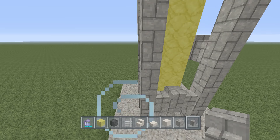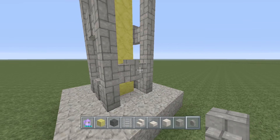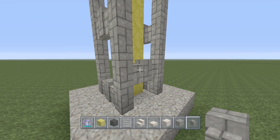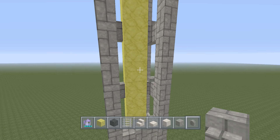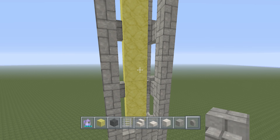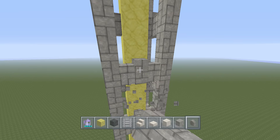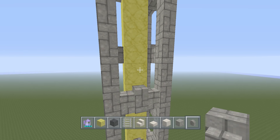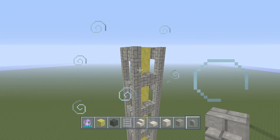Now go to the other side of where the ladder is. Do the same thing, but since this one starts one block higher, it will be offset a little — and that's how we want it to look. We don't want everything perfectly even. We want it offset to give it that structural uniqueness, like the diagonal bars you see on real buildings.